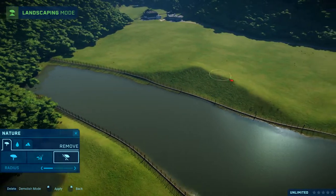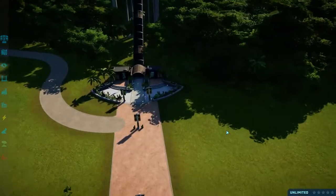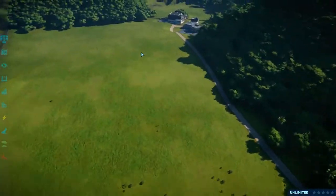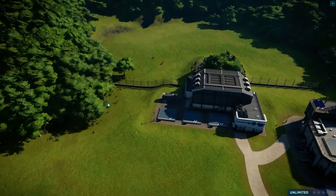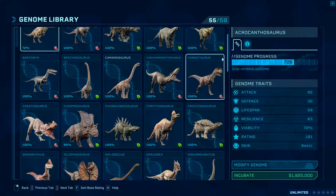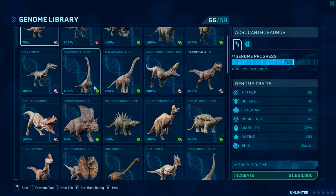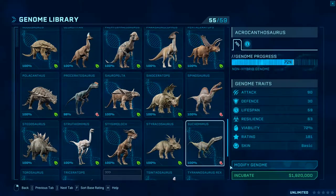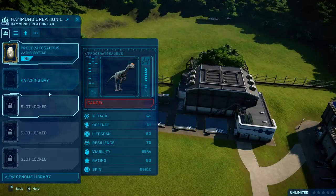Right, I think we're just about ready to begin. The park's open. I don't think we've got anyone appearing as yet, but we can start incubating our first type of dinosaurs. I've recently unlocked the new dinosaurs from the recent carnivore pack. As you can see, I've got them there. So I think I'll start with one of them — we'll do some Proseratosaurus. Incubate one. I know what I was going to say — that's quite expensive. Incubate one of those.